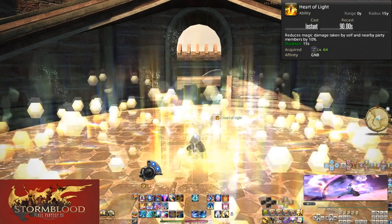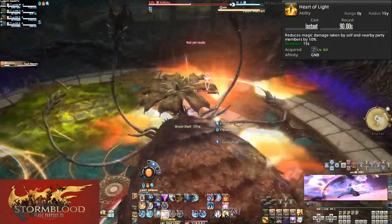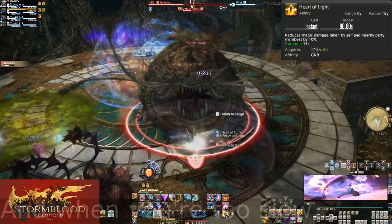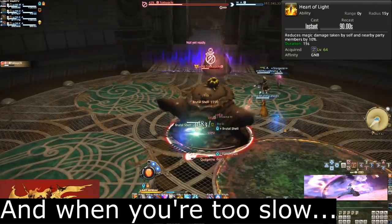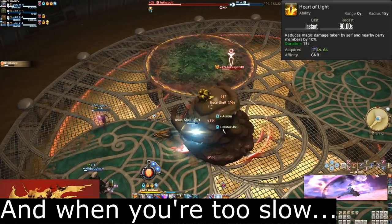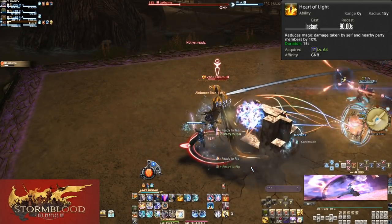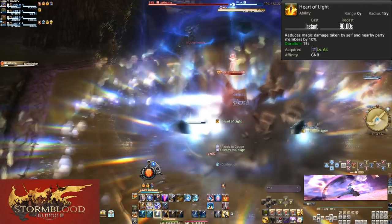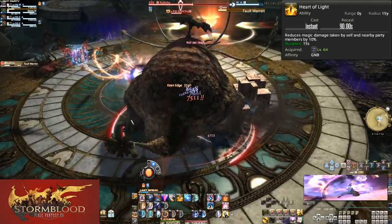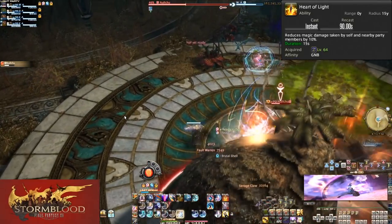Level 64, Heart of Light. Heart of Light is on a 90 second recast and is a raid-wide mitigation tool. You and all of your allies within 15 yalms will take 10% less magic damage for 15 seconds. By now you've seen just about all bosses have some form of raid-wide damage that hits everyone no matter what you do — that's where Heart of Light comes in. Just about every raid-wide in the game is magical, so it's safe to throw it out everywhere you can. Heart of Light is especially useful in the harder pieces of content, but everything you do deserves Heart of Light too.